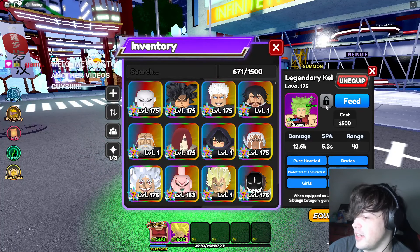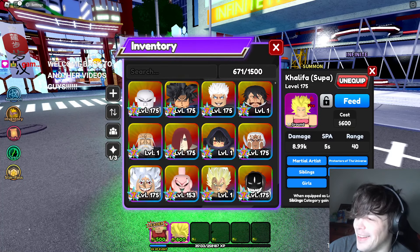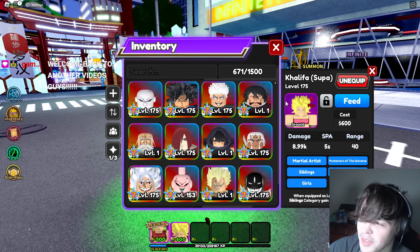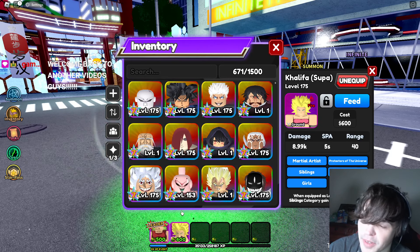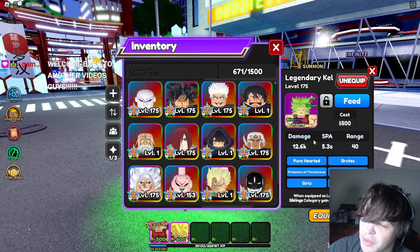I got my hands on Legendary Kale. And then I got Kalefla Super. So this is the 6-star. I evolved the 5-star, and I pulled the 5 on this one and already evolved her. This is her blessing. It's like Ultra Instinct Green, I guess. But it's really just Broly or whatever.